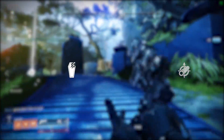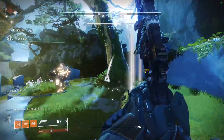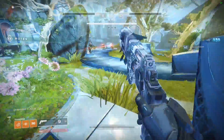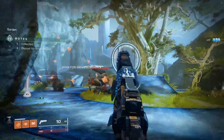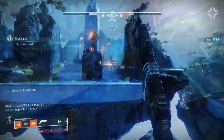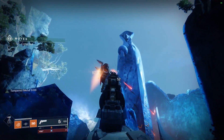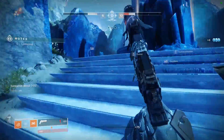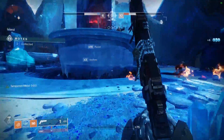For the third perk column, we have a choice between Grave Robber, Threat Detector, Under Pressure, Outlaw, Subsistence, and Field Prep. The standouts for me are Outlaw, Subsistence, and Field Prep. Outlaw's benefits are fairly obvious — faster reload speeds are always going to be beneficial to guardians no matter the sandbox. The only trouble with Outlaw, of course, is having to proc a precision kill. Subsistence, after working with the latest update, is another good choice because it allows yet another means of circumventing one of the fundamental friction points in a shooter: reloading.